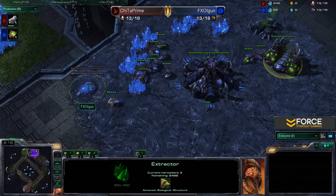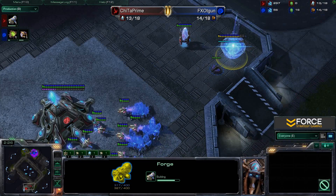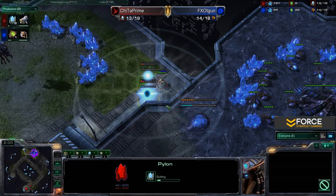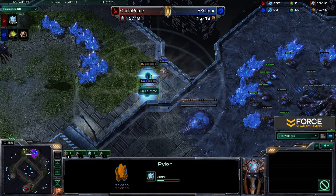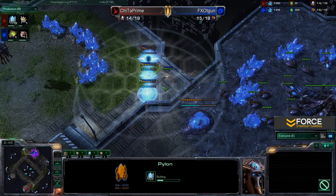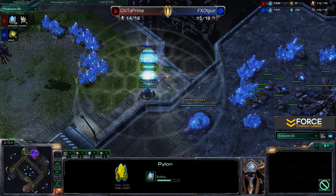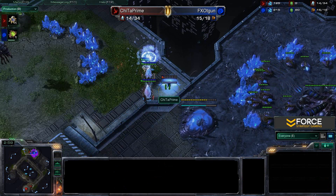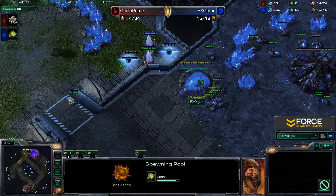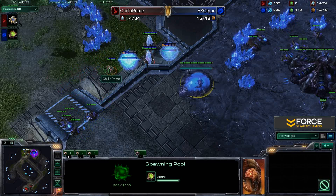T-gun is trying to drop down that spawning pool. For a moment Cheetah was attempting to stop it by passing right by it, denying placement — that actually made the spawning pool drop a little later than it typically would be. Inside Cheetah's base, he's starting off with a forge, so he's going for a cannon rush right now. He's placed two pylons right at the ramp and is walling himself in.